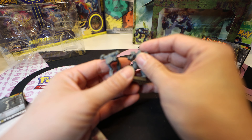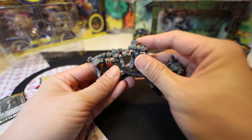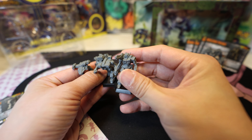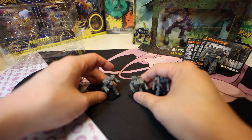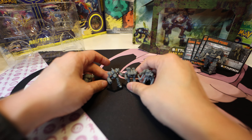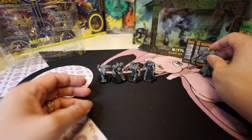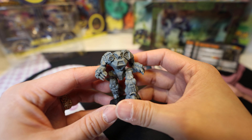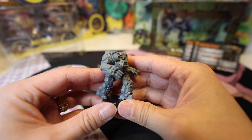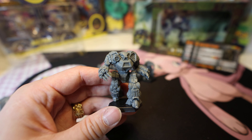Lights are always nice to have - especially clan lights, which are very strong. They pack quite the punch and move super fast. If you're playing in the Clan Invasion era, they outmatch anything the Inner Sphere has in the same weight category, so that makes them pretty cool. And here's the Kodiak - this is what I was here for. Look at this huge beast. That's all I got for you today, catch you later, bye!